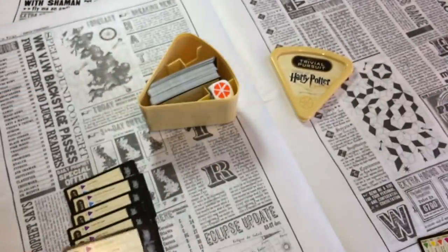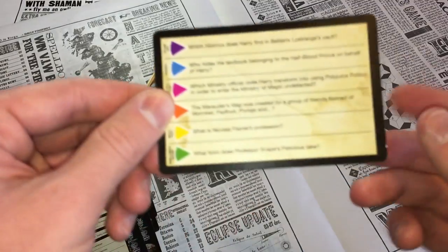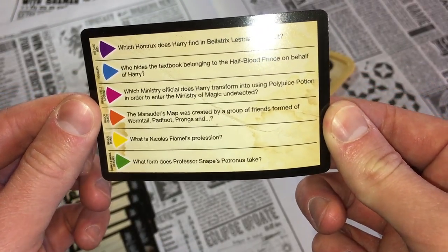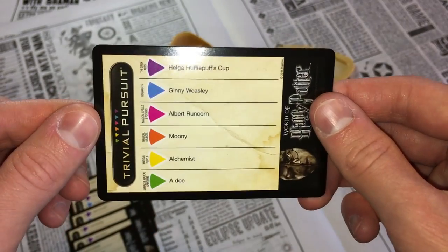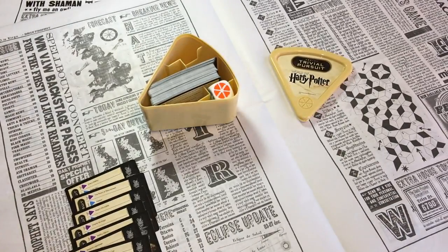Last but not least, orange again — the Marauders Map was created by a group of friends formed of Wormtail, Padfoot, Prongs and Moony, which is obviously Lupin. The answer is Moony. So that's the end of those questions.